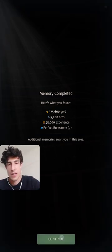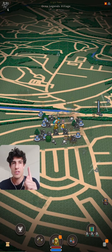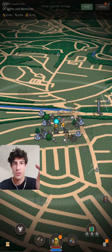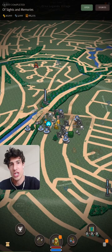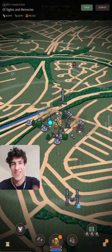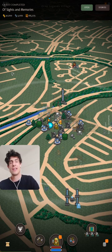At tier 6 you might see 5,000 orange and 45k experience, plus materials for the first four hunts — and the rewards level up every time, so the fourth hunt gives more. For the final node the rewards are also higher. There's always one memory hunt that starts very close to you, and after that different memory hunts will spawn around you for you to choose from.